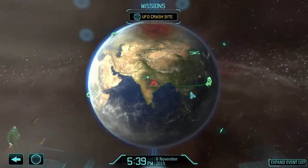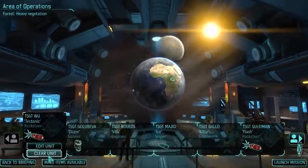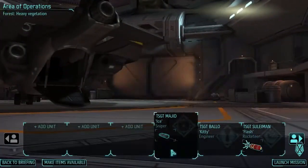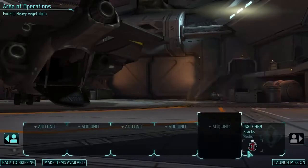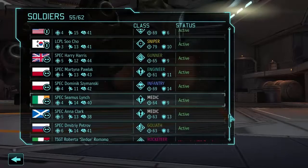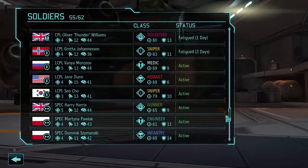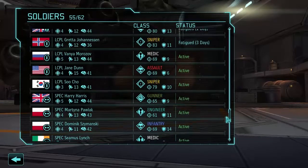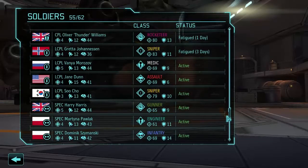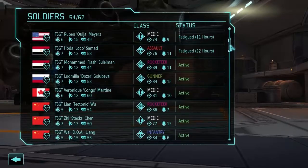We're going to go over there, get ourselves some more resources hopefully, and hopefully not die. Let's send a Sky Ranger and get some people ready to go deal with it. We could bring a Goliath just to test it out, but we don't have any of the tools that make them effective yet, so that's probably not a good idea. Instead, we'll grab some other soldiers. Let's grab people from our lower-ranking squad since we're going to need to train them up eventually anyway. This is a small UFO, so the odds of a billion enemies are pretty low.